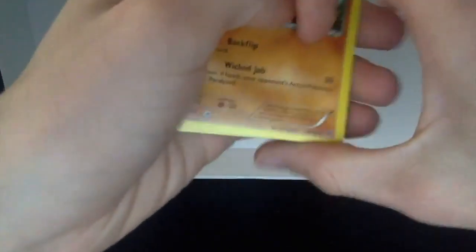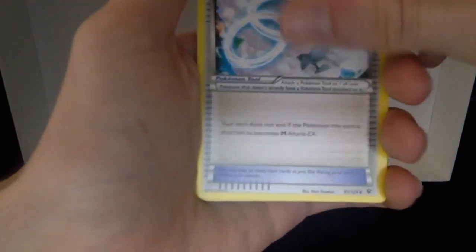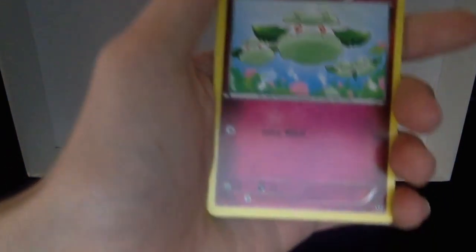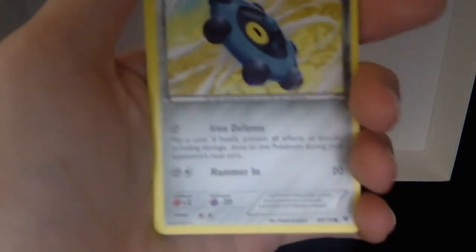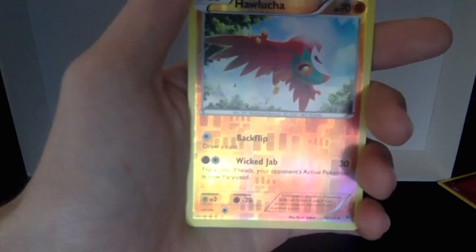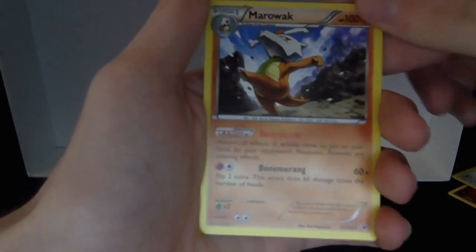Not looking too good at all. We got a Lucha, Dome Fossil, Kabuto, Altaria Spirit Link, Cottonee, Burmy, Snubbull, Bronzor, Munchlax, Hawlucha, and a Marowak. Nothing yet — nothing yet. It's kind of disappointing actually.